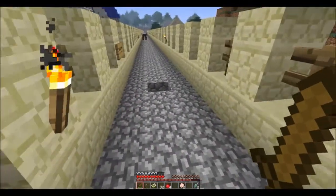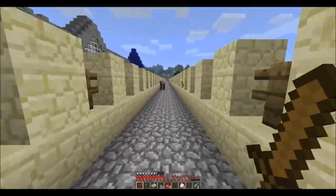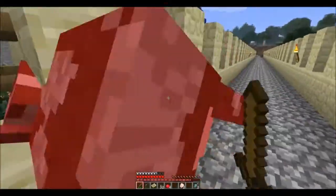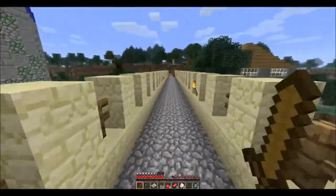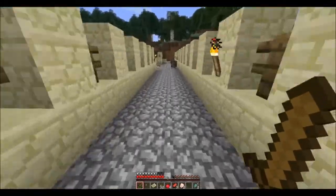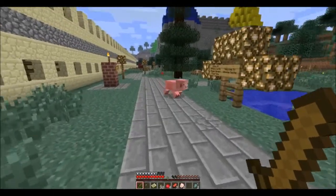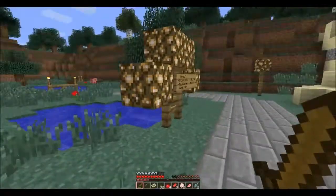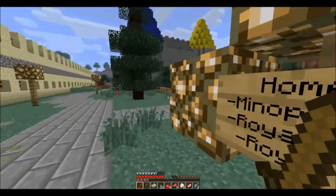Sandstone slabs. Manopia Castle. Oh, so here you are. I see you. I really like this map — it's really good, I actually like it. There you go. Home of Manopia Castle, royal garden, royal farm. Welcome to Manopia Castle.